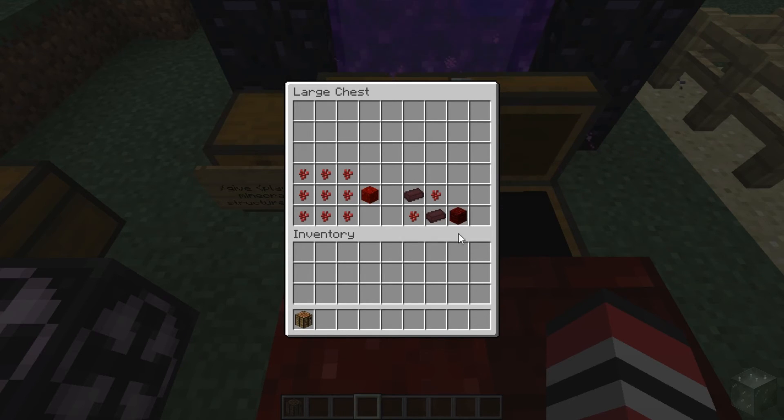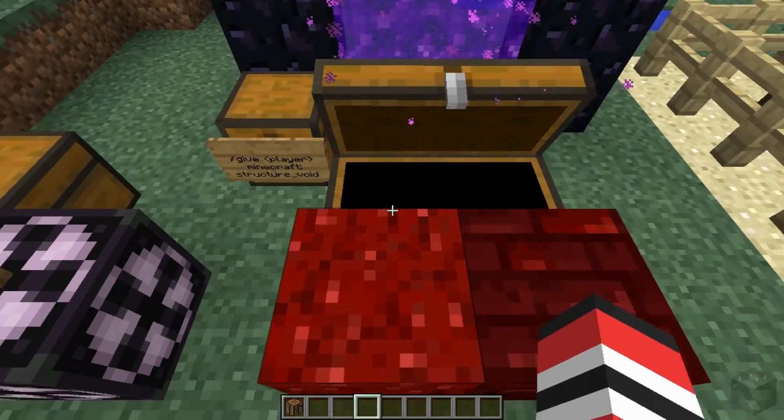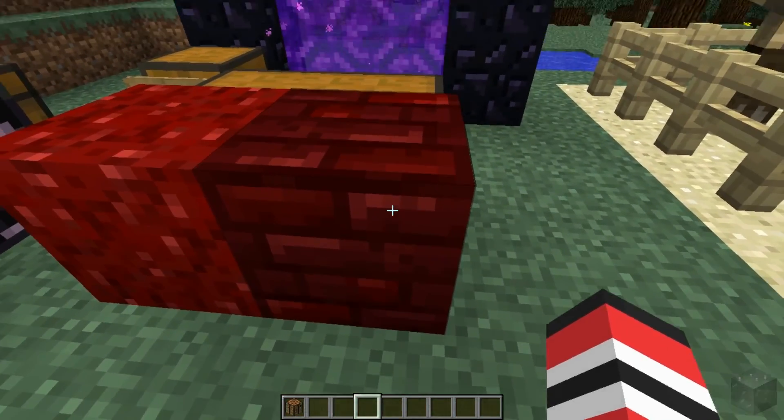What I do think looks pretty is the red nether brick — it's just diagonal nether brick and diagonal nether wart. It doesn't matter what order you have these in as long as they're diagonal from each other. If you do it in a straight line, it won't work, but if you do it diagonally, it will work. It gives you this, and I think they look kind of nice — I could see using these in a build.